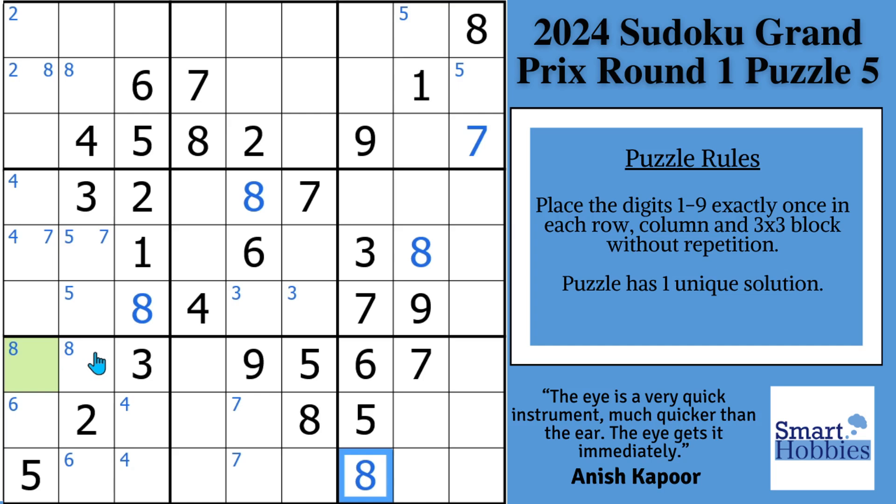Because of what we just solved, we now have this 2 cutting across, giving us a pointing pair of 2s. That means 2s can't be in any of these three cells. With this 2 right here, we can actually make a solve for a 2. And then with these 2s, we can put Snyder 2s up here in block 3. With these 2s here, we can make a solve for 2 in block 8, and that reduces our 2s to these two cells in block 5.